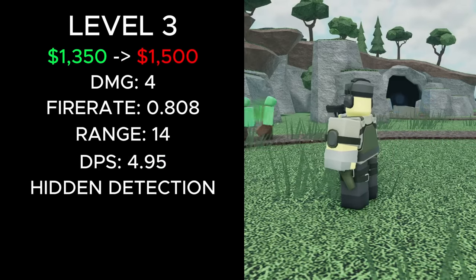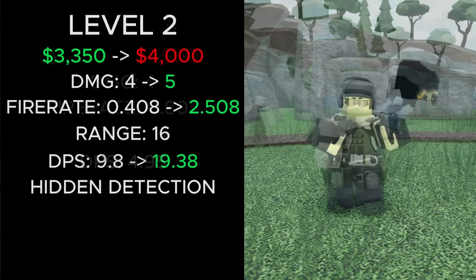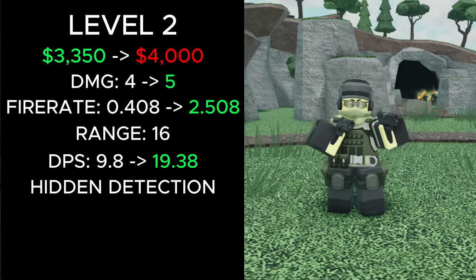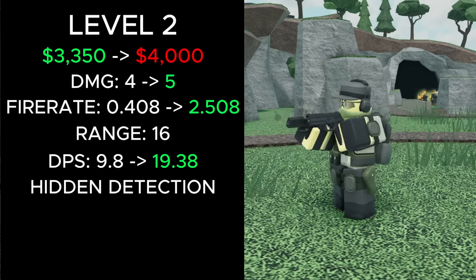At level 3, its price increased from 1,350 to 1,500, but none of its stats were improved. At level 4, its price increased from 3,350 to 4,000 cash, its damage went from 4 to 5, and its fire rate decreased from 0.408 to 2.508, buffing its DPS from 9.8 to 19.38.